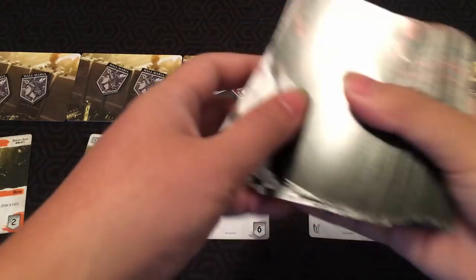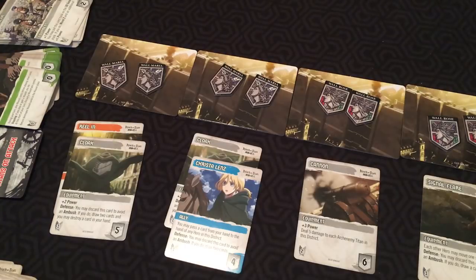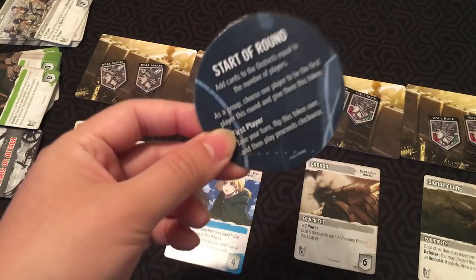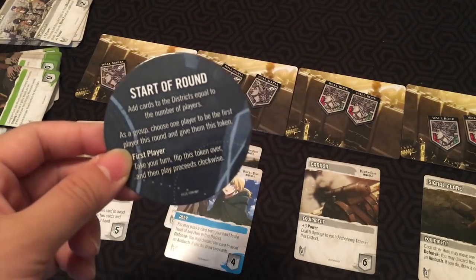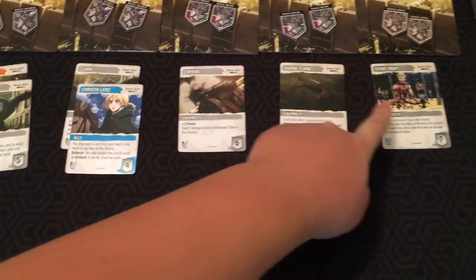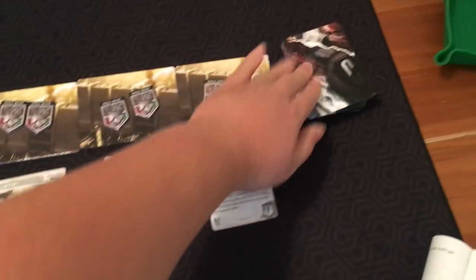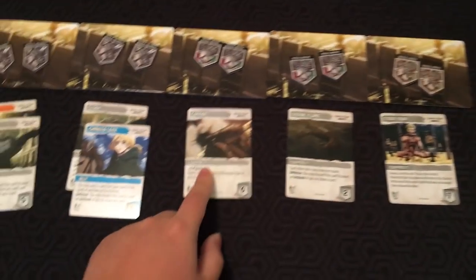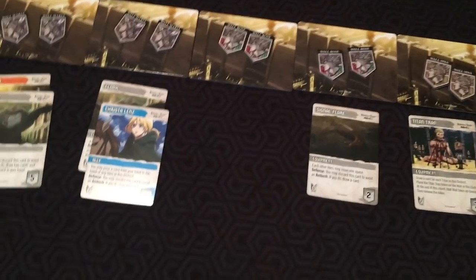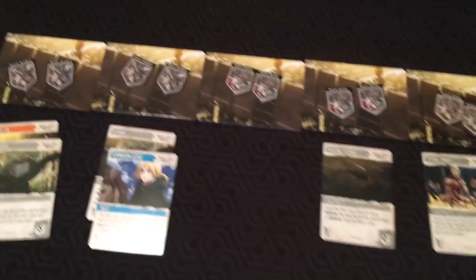At the start of each round, you take the main deck and add cards to the districts based on the number of players. With two players, you take two cards and put one in each district. As a group, you choose the first player for that round and give them the round token, then go clockwise. When you add cards to the districts, you always add them so that they are equal. If you have to decide between two districts, you always add to the farthest one from the castle — the main deck is the castle.